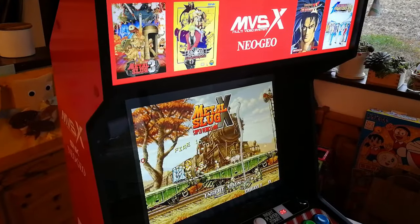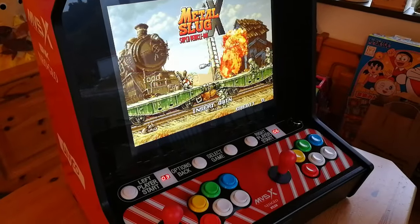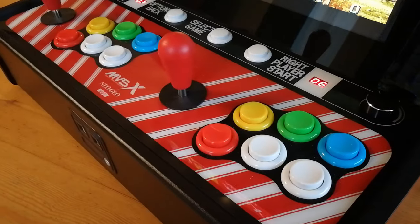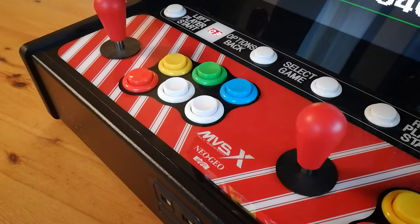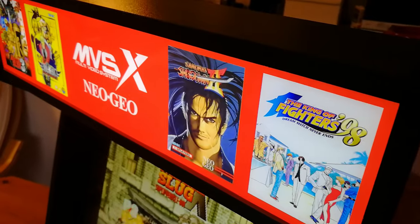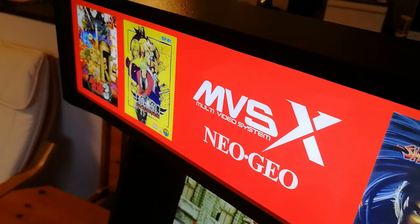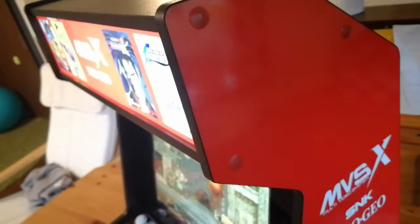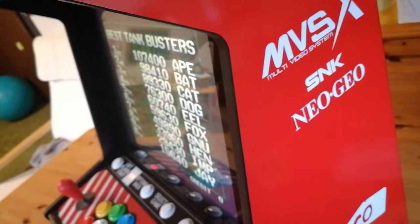Before we check out the display filters in action, let's check out the exterior. Drop dead gorgeous. There is a sheet of plastic that protects the extremely bright 4:3 17-inch monitor, and the lit marquee really does wonders for its very pleasing aesthetic. The cabinet is made of wood, which is good — bright red and brand new. It is pure eye candy.